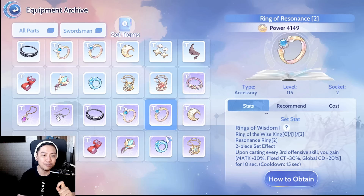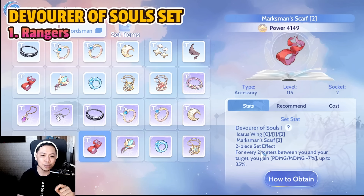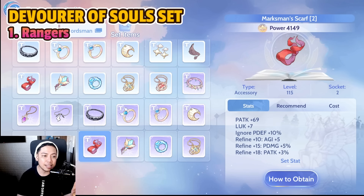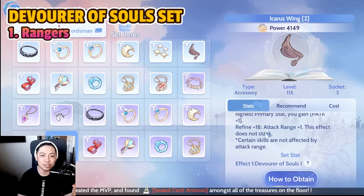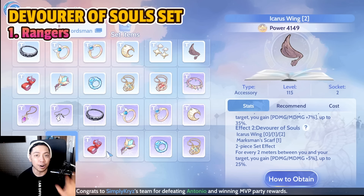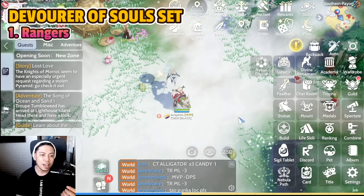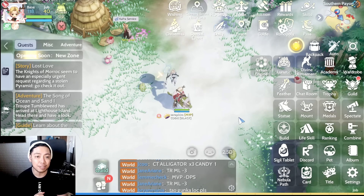Next is the Devourer of Souls set. This increases your physical damage by up to 35% for every two meters between you and your enemy. Since the Icarus Wing increases your attack range by one, this is definitely better for Rangers. These accessories are very good for Ranger builds.